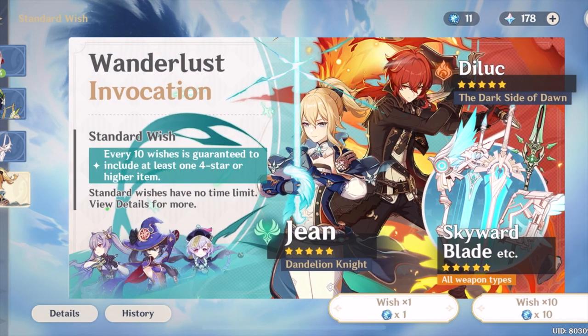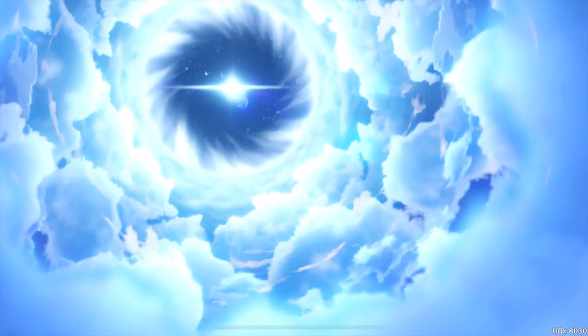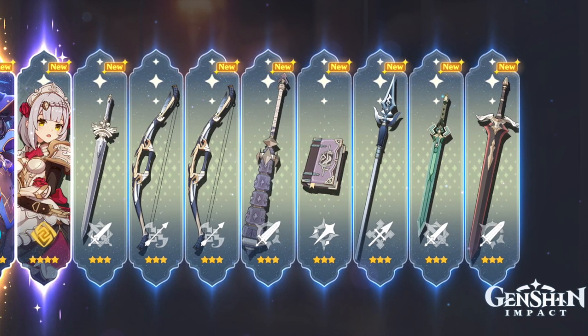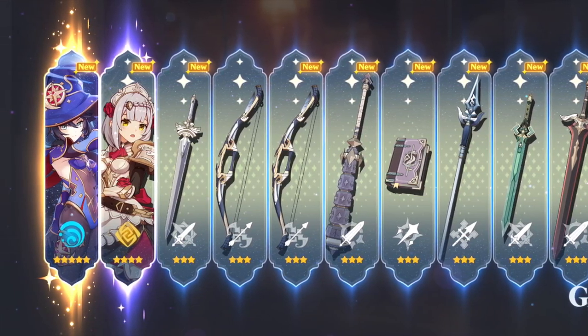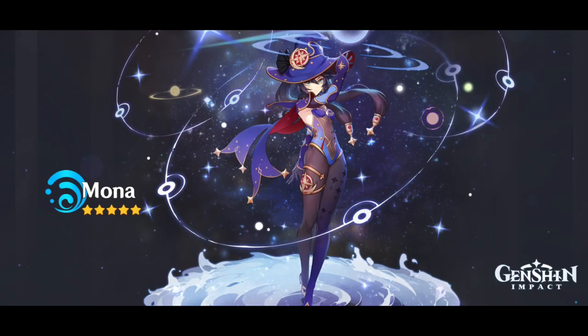We are happy to share that we got lucky — for the beginner's wish, we asked for a 3-star, but the developers gave us a 5-star character. Shoutout to Dukha — it really feels good to have a 5-star character, and we got Mona.